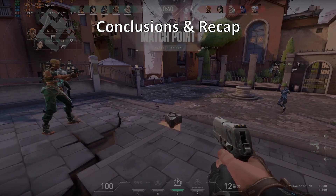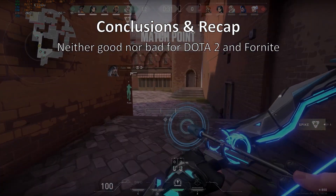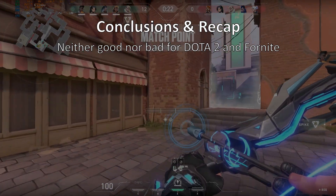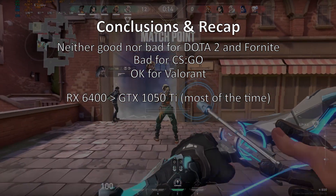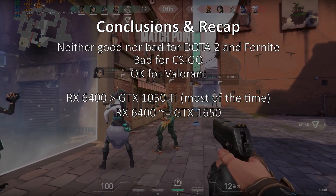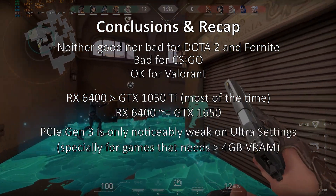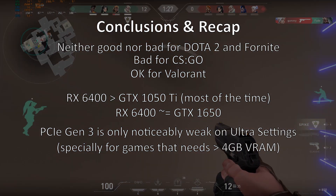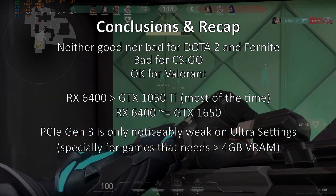For conclusions and recap: with an entry-level processor, RX 6400 is neither good nor bad for Fortnite and Dota 2, as these games are CPU-bound on lower resolutions at acceptable FPS. RX 6400, like its sibling RX 6500 XT, is bad at CSGO but performs well on Valorant. The RX 6400's performance is really at par with the GTX 1650 and not with the GTX 1050 Ti. PCIe Gen 3 vs. Gen 4 differences are only noticeable on ultra settings in games that utilize more than 4GB of VRAM — specifically Far Cry 6, Shadow of the Tomb Raider, Forza Horizon 4, and COD Warzone. If your game is light or efficient with 4GB VRAM, you don't really need PCIe Gen 4.